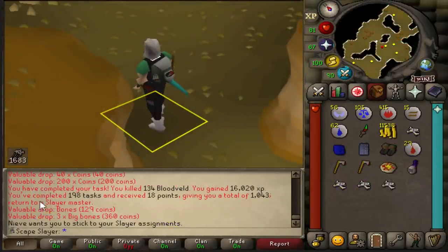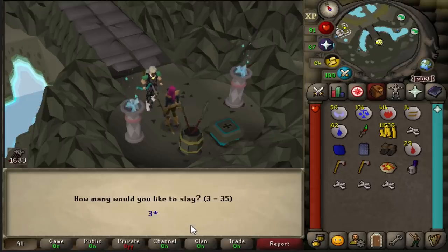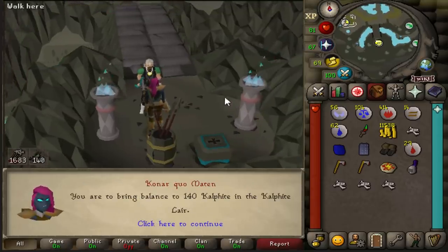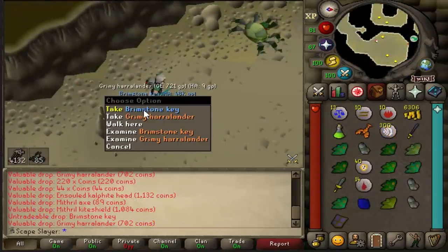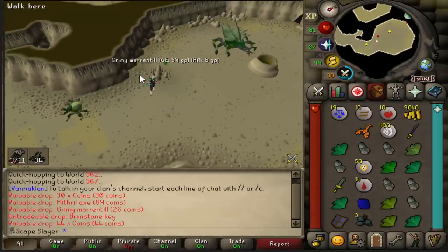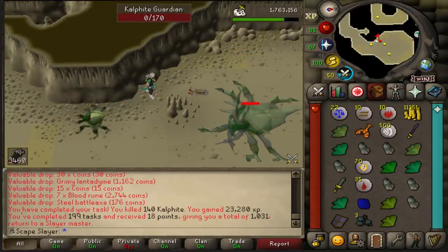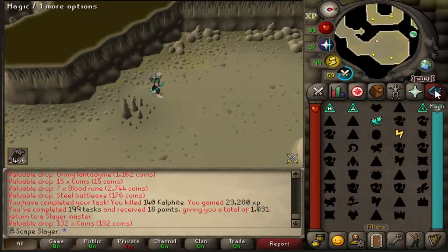198 completed. I've tried killing Callisto before but it's just not possible yet — I'm not strong enough so I'm going to have to skip this task. This is going to become a bit frustrating. We got another brimstone key — second brimstone key of the task! At this rate for brimstone keys I don't even mind doing this task. Task completed, and that means one more task and then we get the big bonus of 200 tasks completed.